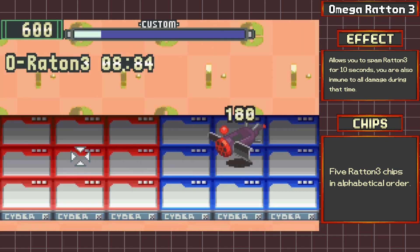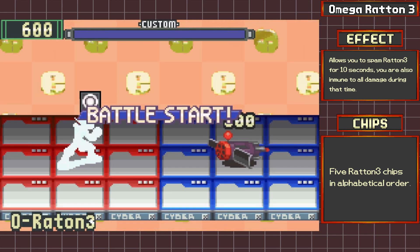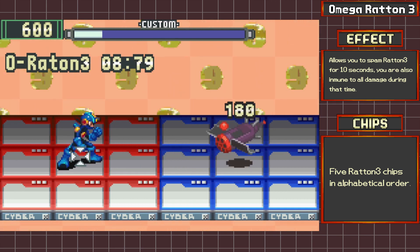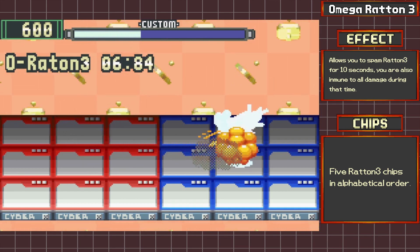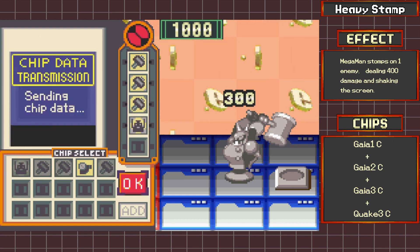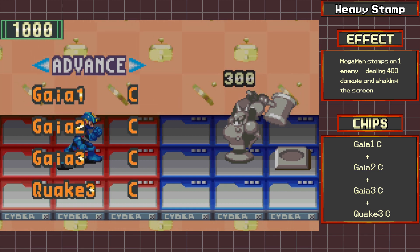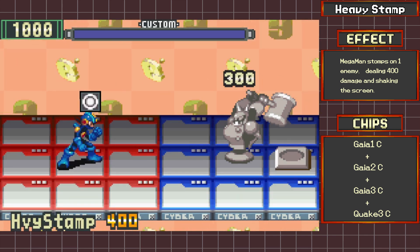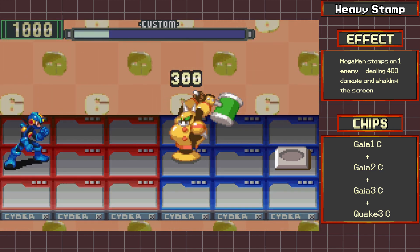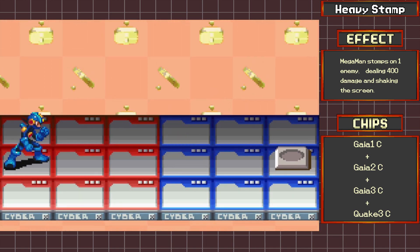Also, when I talked about the Gaia chip, I forgot to mention that we can now farm Gaia 3C, which is the final component for a program advance called Heavy Stomp — one of the special series. It requires Gaias 1, 2, and 3 with the same code — that being C — and Quake 3C. The way it works is that Mega Man will stomp on an enemy with a gigantic weight, dealing 400 damage. It is quite strong, but it only targets one enemy, so keep that in mind.